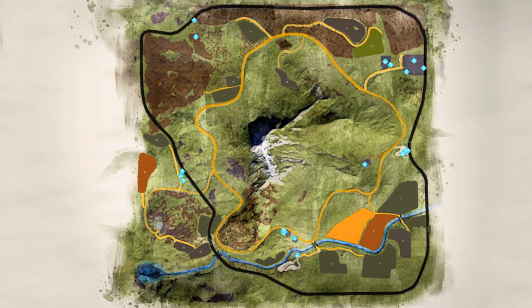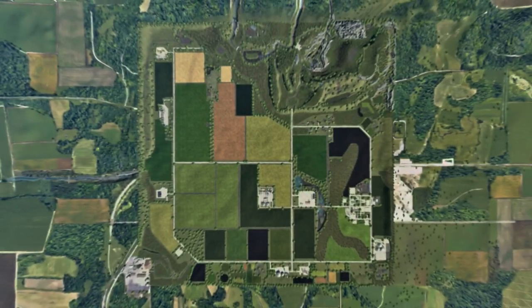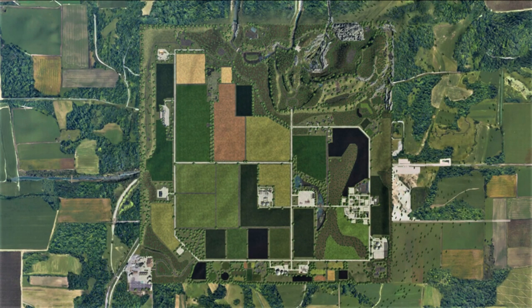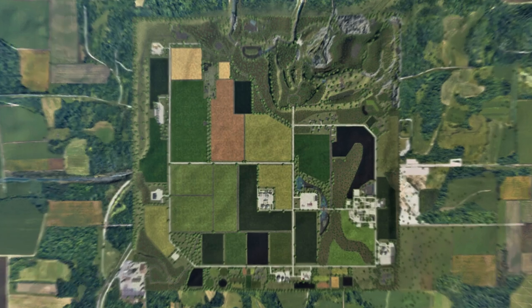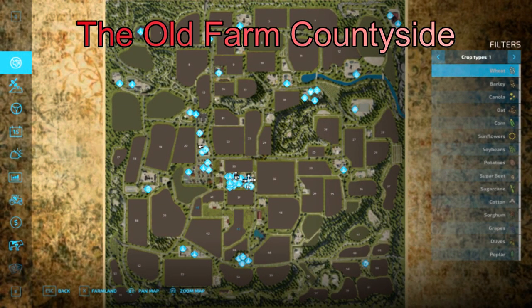Honorable mentions include: Close to Home by Alejandor; Crater Lake 22 by Poor Boy and Catalyzer Industries; Spruce Mountain Farms by Maps by Mako; Court Farm Country Park by Oxygen David; and The Farm Countryside by ER Shaba.